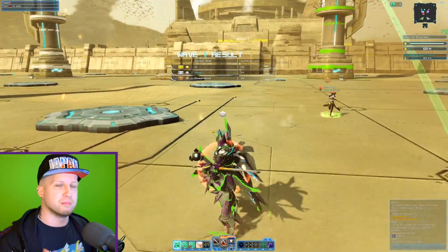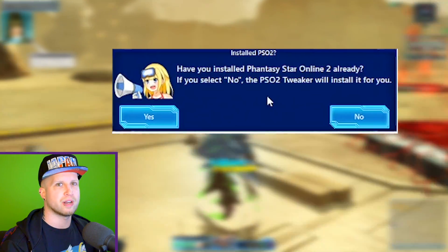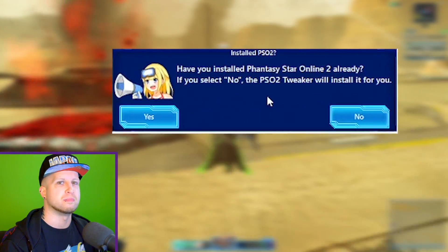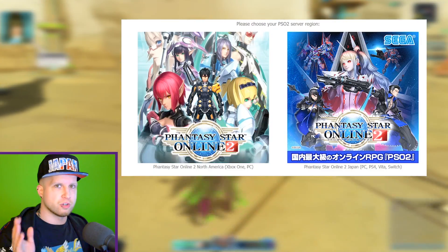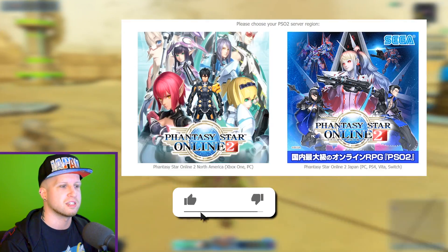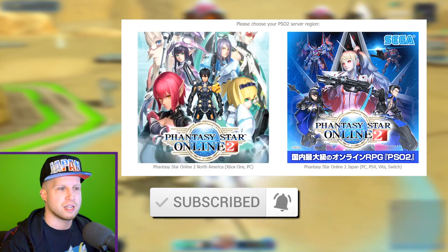When you download and launch the tweaker for the first time, it's literally going to ask you whether or not you want to open a guide on their website. That guide will give you options for either the English server or the Japanese server. For today's purposes you're going to be selecting the North American server, but if you're watching this video we can just skip that process.